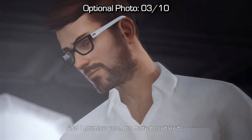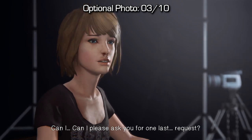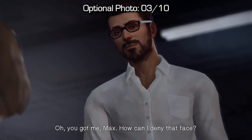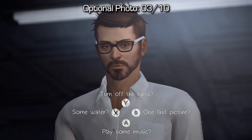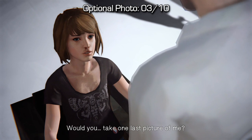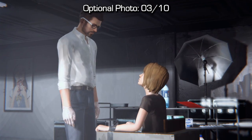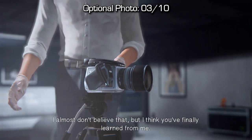Now we'll be back in the darkroom and Mr. Jefferson will basically say that he's ready to kill you. As soon as he does that you'll have to ask him for one last favor. You might have to rewind time in order to get that request, and once you have the four options on screen make sure you choose 'one last picture.' You can rewind back to those four options if you choose a different one, but if you solve the puzzle you will not be able to rewind. You're going to have to ask him to take a picture of you — that counts as your optional photo.